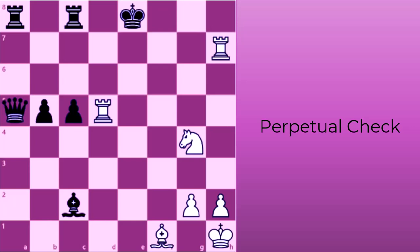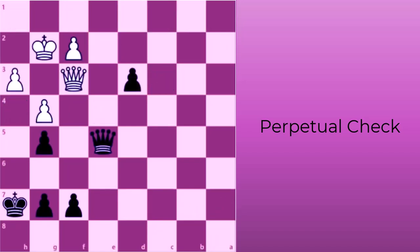In this position, white's rooks limit black's escape squares to e8, f8, and g8. After white knight checks at f6, black king escapes to f8, white knight checks again at d7, black king moves to g8, and white knight checks at f6 while protecting the rook. This repeats until white draws by three-fold repetition.